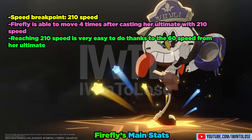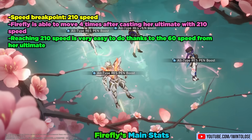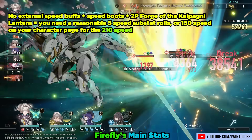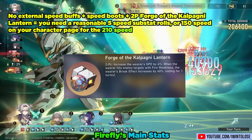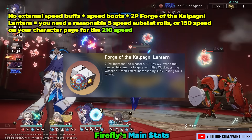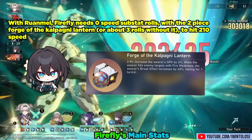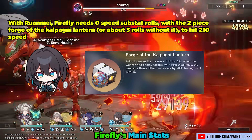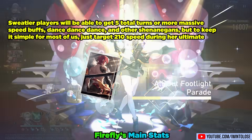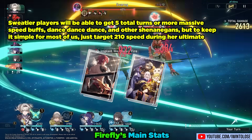Her speed breakpoint is 210 speed. With 210 speed, Firefly is able to move 4 times when she casts her ultimate and during its duration. Reaching 210 speed is very easy, thanks to the 60 speed provided by her ultimate. With no external speed buffs, using speed boots and the two-piece Forge of the Kalpagni Lantern, you just need about 5 speed substat rolls — or 150 speed on your character page — to reach 210 speed. If you have Ruan Mei, Firefly literally needs 0 speed substat rolls with the two-piece Forge, or about 3 substat rolls without it, to hit 210 speed.